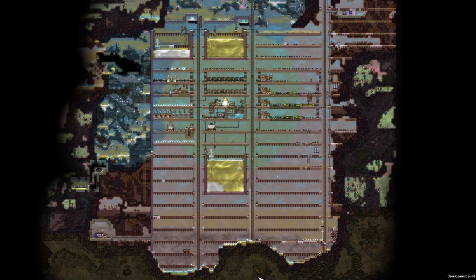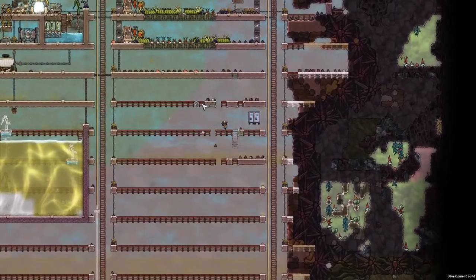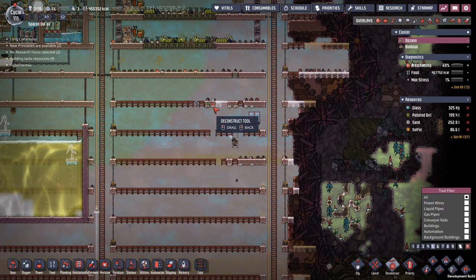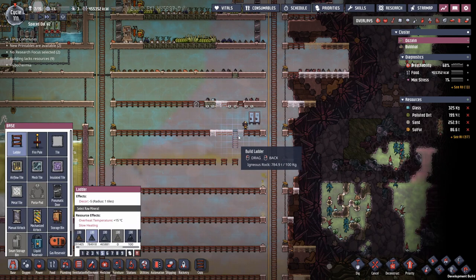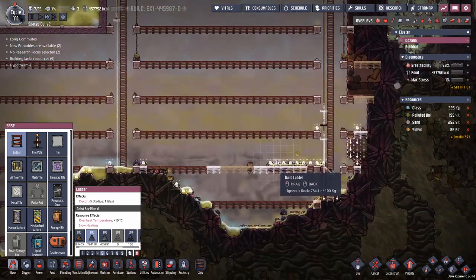Welcome to Oxygen Not Included, my name is Nila. This is episode 10 of our let's play campaign, and since we're now reaching level 10, I'm going to have to make some kind of changes to this let's play because the base is growing and evolving, so I won't be able to do everything on camera.